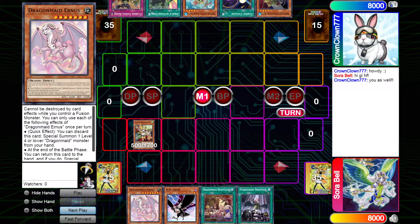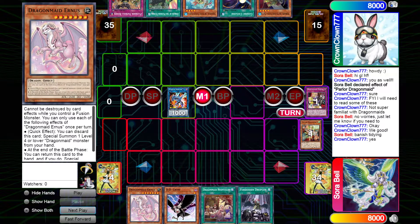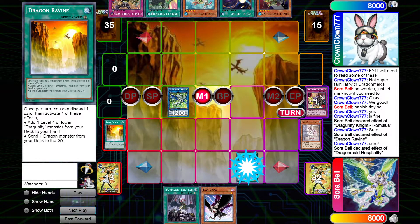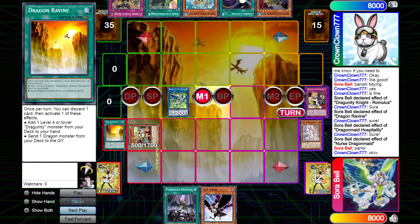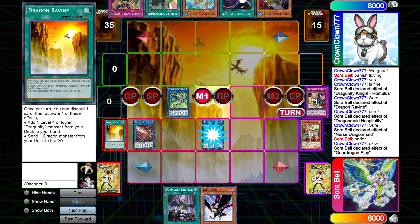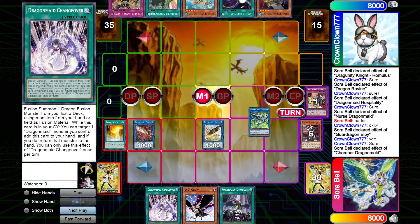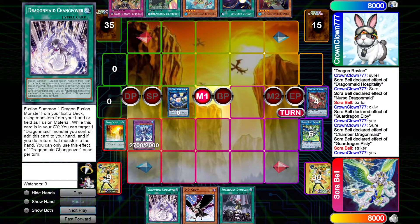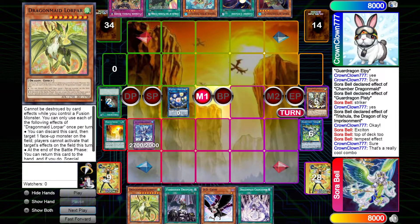Let's get into it — we're gonna lead with the Parlor, dump the Tidying, Striker. I don't think I need to go over the play at this point. We're gonna climb our way up, trigger Nurse's effect, get Chamber, the fusion spell. Striker banishes all three for Trisula — Trisula banishes Tempest — we're gonna get rid of Exiton Night, which was the only thing that mattered, and also getting rid of the Terraforming.